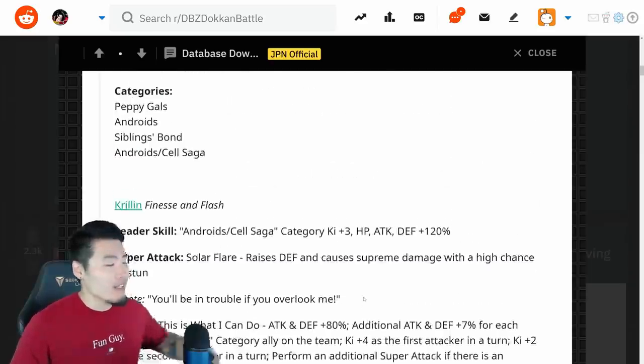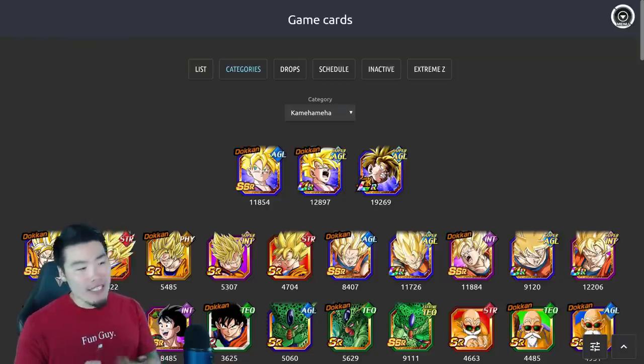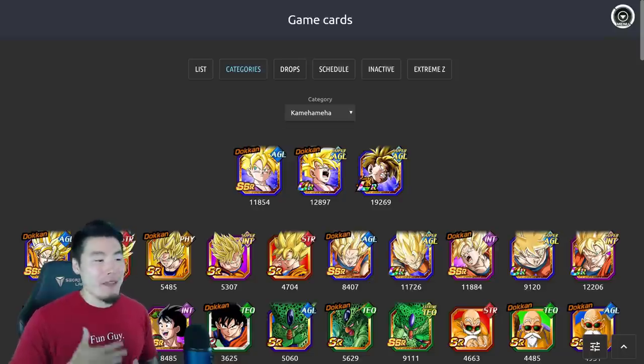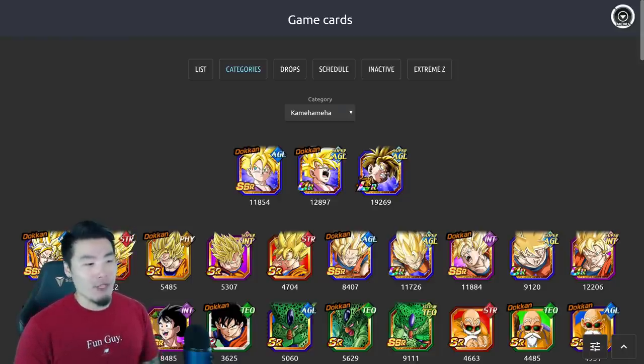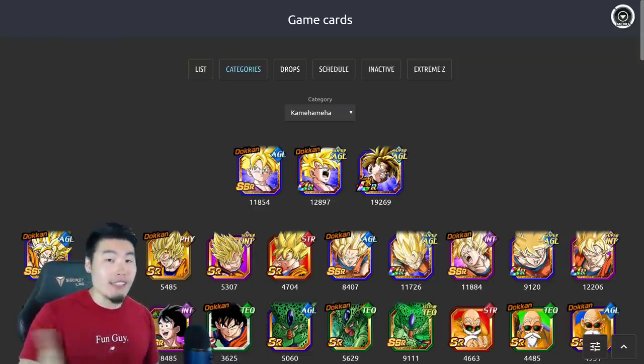Next up, we're going to talk about something pretty crazy — the new Kamehameha category. We didn't really have all the details. It was kind of self-explanatory that pretty much any unit or character that uses the attack should be in the category, but we weren't exactly sure what the composition was. Well, now we know, thanks to the data download.